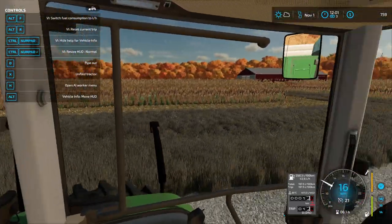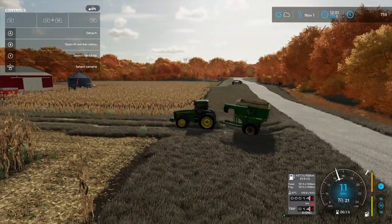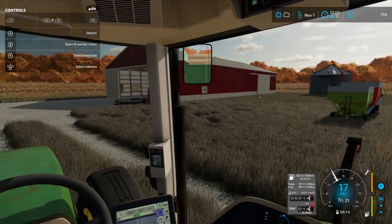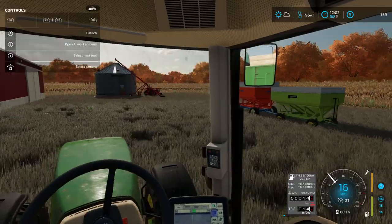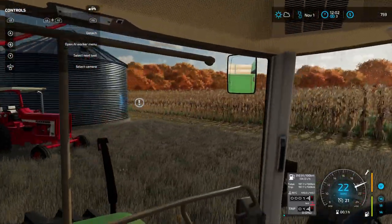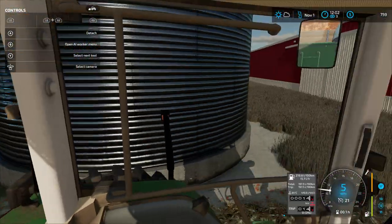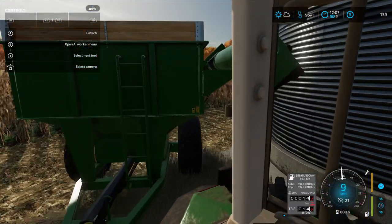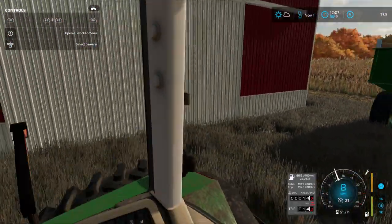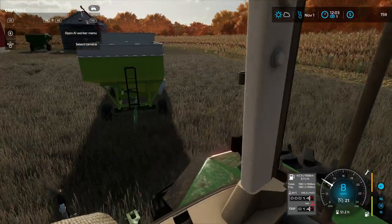Okay, pulling up into the farm. We can park it over here — shouldn't be in the way. It's not in the way, we have this door, so that's good.